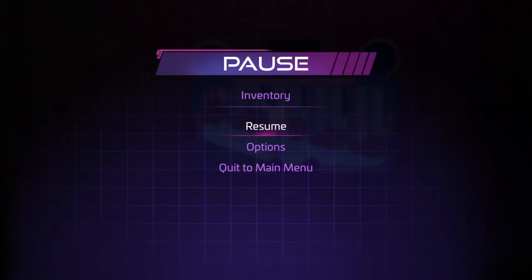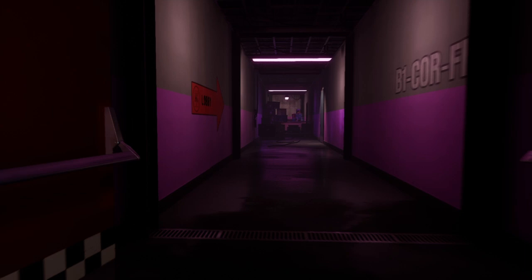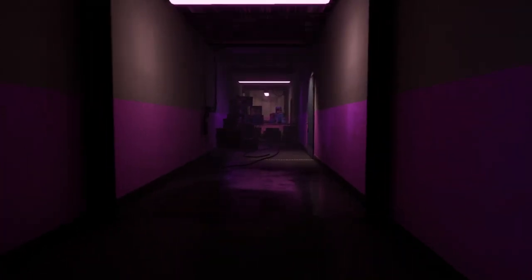Hello ladies and gentlemen, welcome to part two of our let's play of Five Nights at Freddy's Security Breach. Last time we pretty much got the photo pass and we met Freddy and the others, and apparently Monty is trashing his own room. It's dark — I don't even think I would trash my own room, especially with no lights.